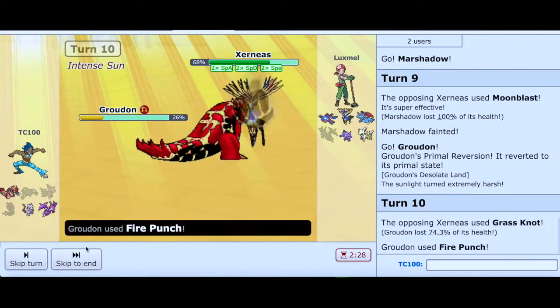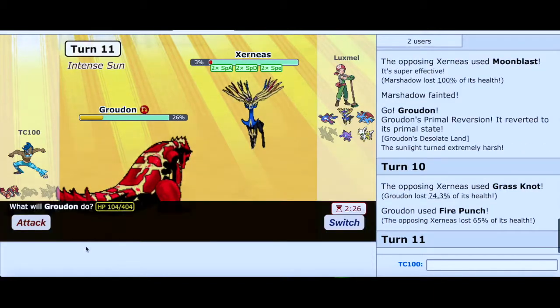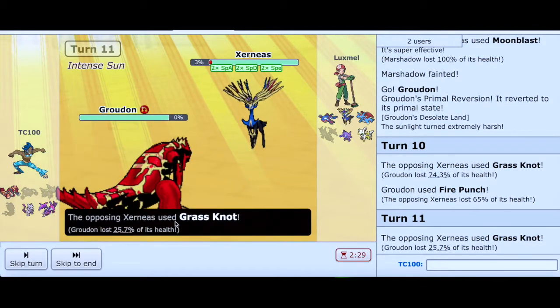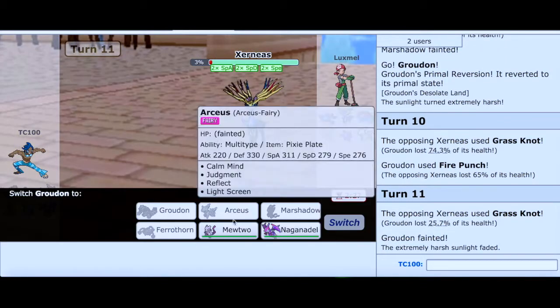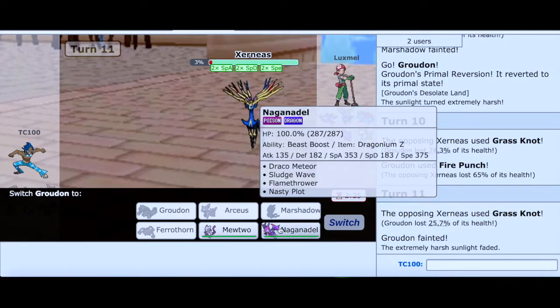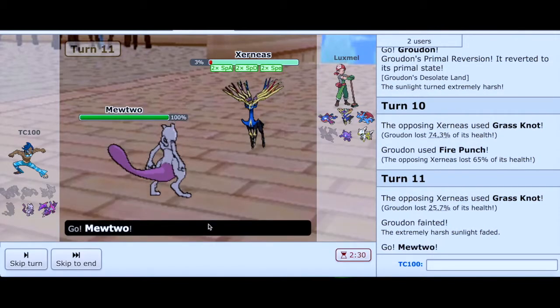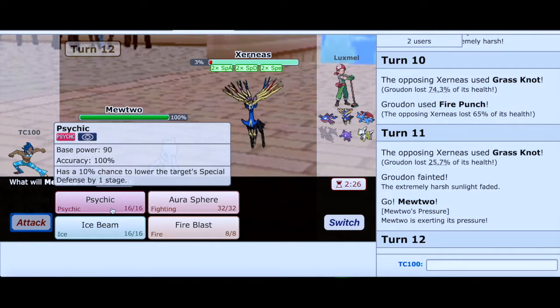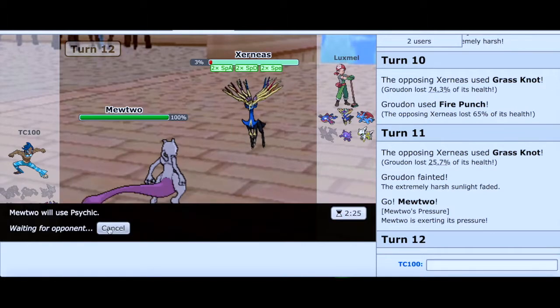Wow, he got a Grass Knot. Are you serious right now? That's insane. At this point it's pretty much game over. Once I have to stack Pokemon, this match is over. Go into Mewtwo and just click Psychic — that's all I can really do at this point. Moon Blast — 100% damage.